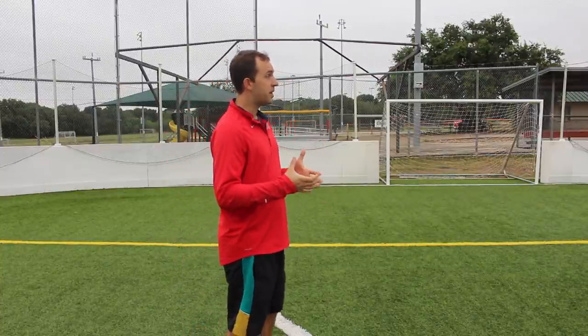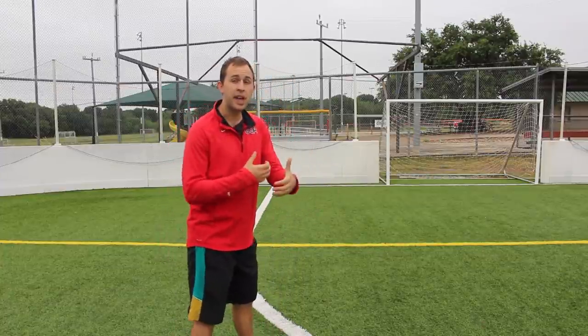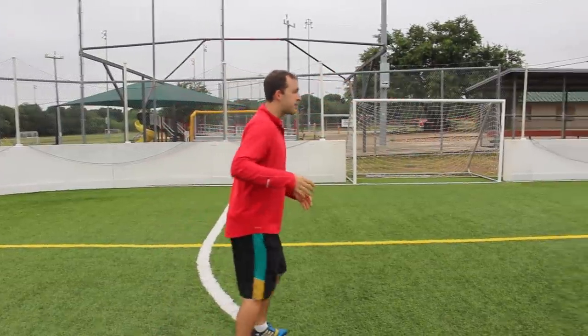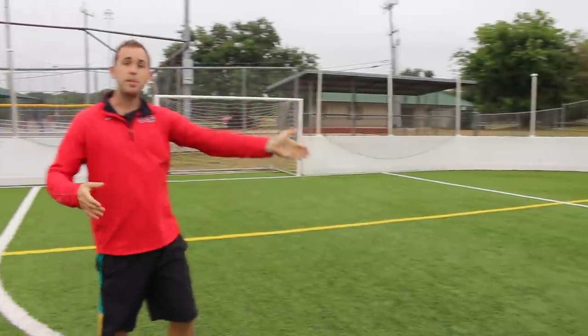I want to show you something today that's a little bit more advanced. This is something that I think is going to help you out, and you can maybe pull this off in your next game if you do this the right way. As you make your run into the box — and this needs to be communicated with whoever's taking the corner kick — instead of crashing with everybody, I can pull outside the box, and my teammate can play a ball to the top of the 18 rather than playing it inside where everybody's at.